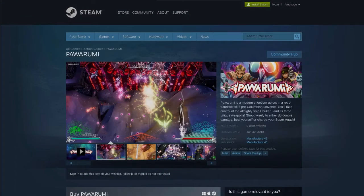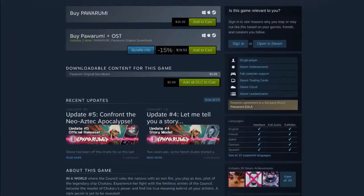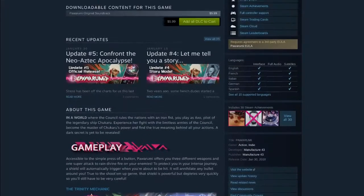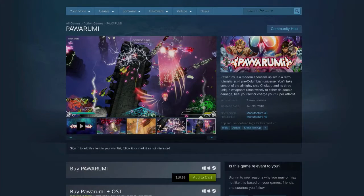A magical Mexican melee - well, not really melee, it's all shooting. This is Power Umi, from manufacturer 43, developed on the Unity engine, available for around $15 of your local currency. Power Umi is a modern shoot-em-up set in a retro-futuristic sci-fi pre-Columbian universe. You take control of the almighty ship Chukaru and its three unique weapons - shoot wisely to either do double damage, heal yourself, or charge your super attack.